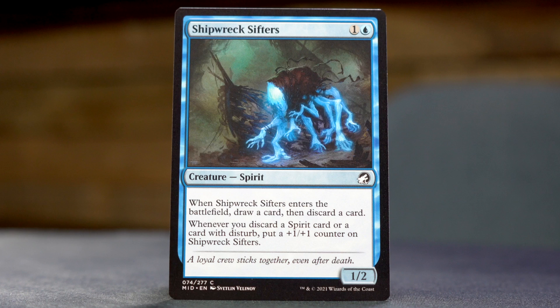We didn't get to do the Devious Cover-Up loop in Midnight Hunt to the same extent we did when it was first printed — either Guilds of Ravnica or Ravnica Allegiance, doesn't really matter. Shipwreck Sifters — one and a blue for a 1/2 spirit. When it enters the battlefield, draw a card then discard a card, and when you discard a spirit or a card with disturb, put a +1/+1 counter on Shipwreck Sifters. Nebelgast Intruder — two and a blue for a 2/1 spirit with flash and flying. When it enters the battlefield, up to one target creature an opponent controls gets -2/-0 until end of turn.